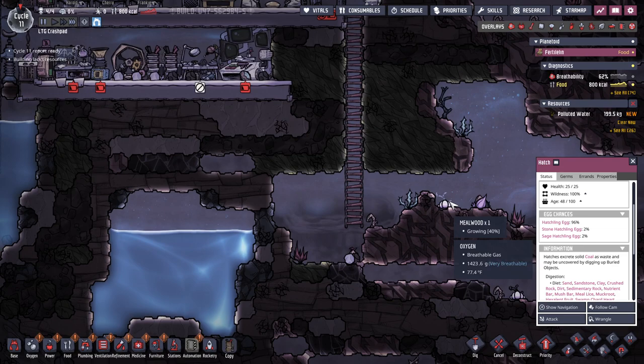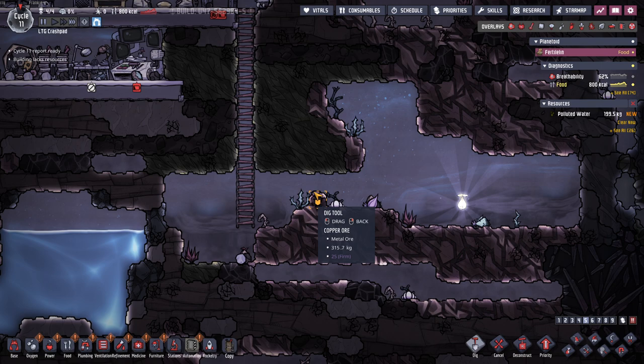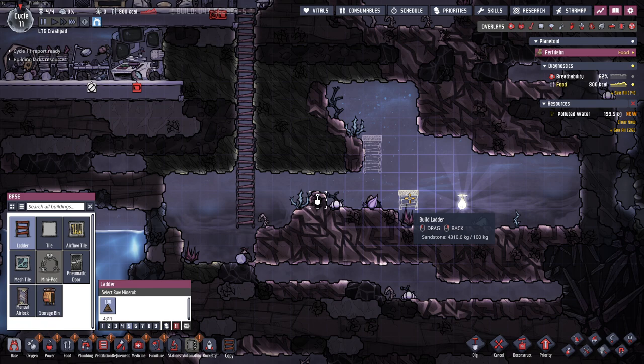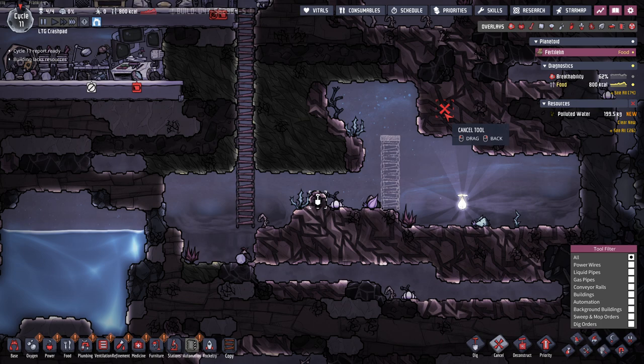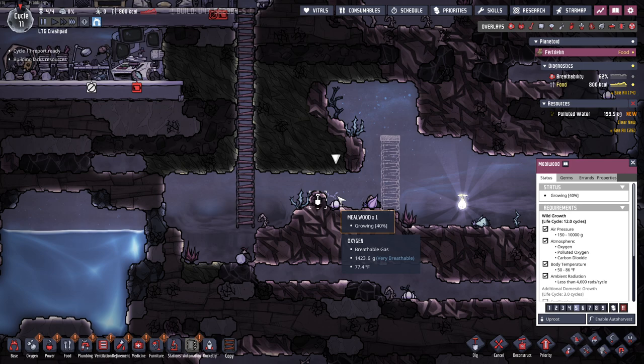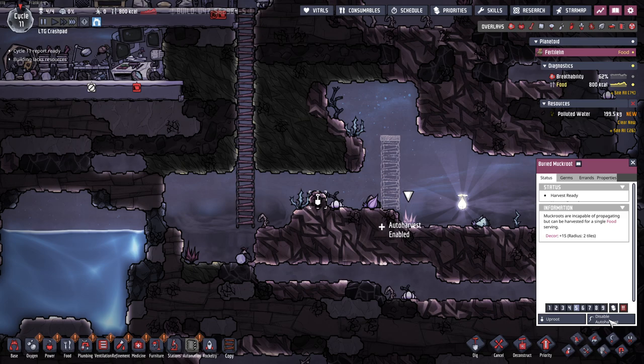There is an egg that's incubating. There's meal lice — I need to get to that meal lice. Bristleberry is good food, so I want you to auto harvest with priority seven, auto harvest with seven, auto harvest with seven.